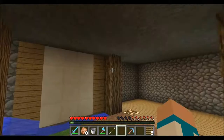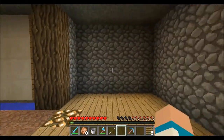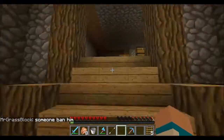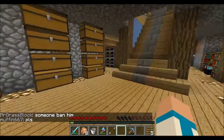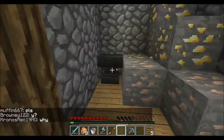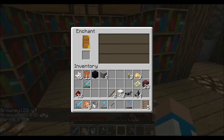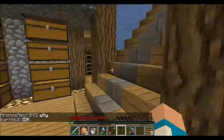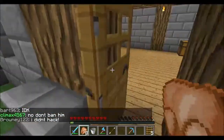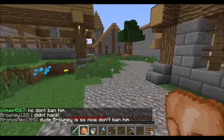These water streams let you go down. This is going to be the wool room, where I'll store all my wool in all different colors. I also made this little section. I need to put some books in there.